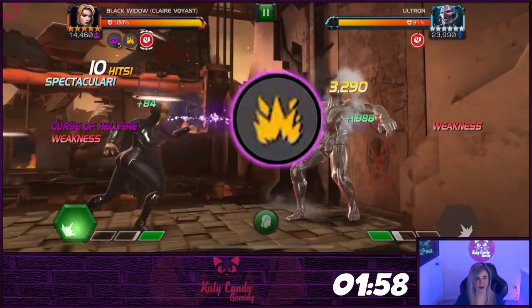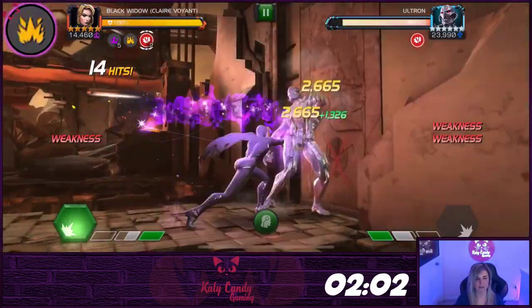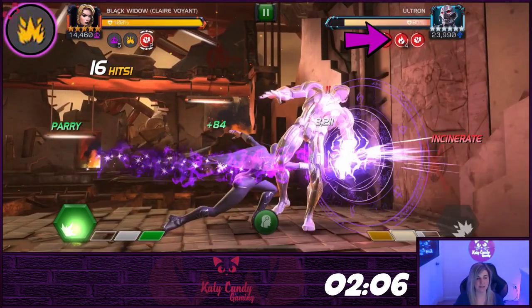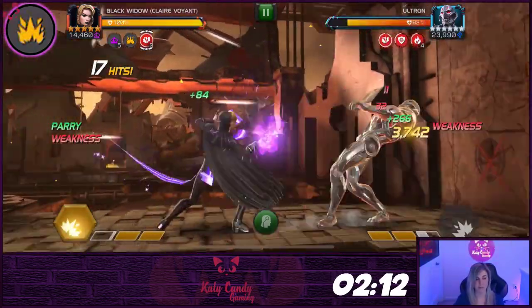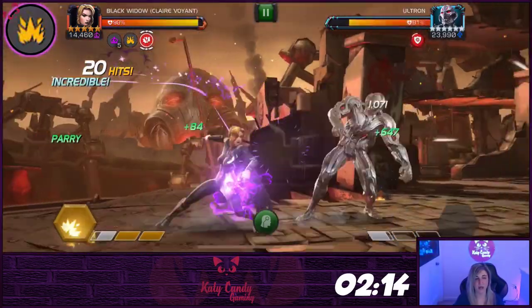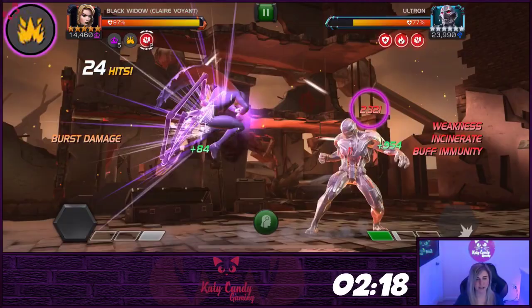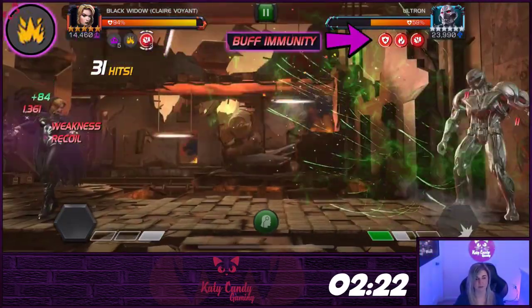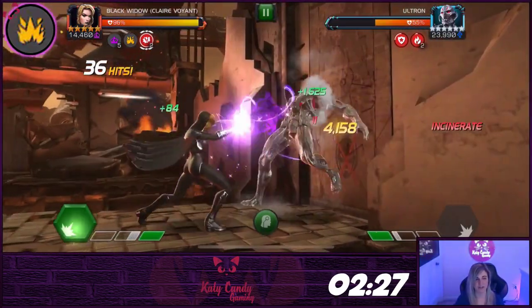Use the curse of plague for power control and healing reduction. The final curse is the curse of hellfire. While active, you will place a weak incinerate debuff on the opponent by using the last medium of a combo. Using the special one or heavy attack will place three incinerates, and these are stackable. While the opponent is incinerated, they will lose perfect block and their block proficiency will be reduced by 50%. Using the special two with the curse of hellfire active will deal a burst of energy damage for each hit of the special. You will also get the 10 second buff immunity.